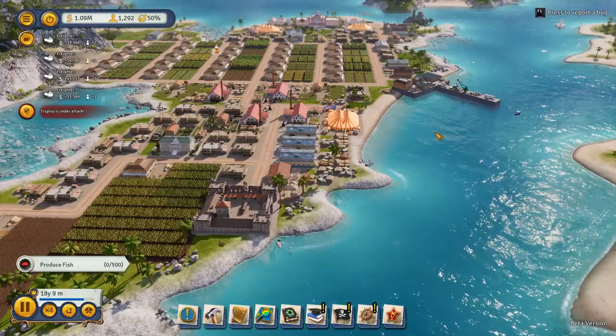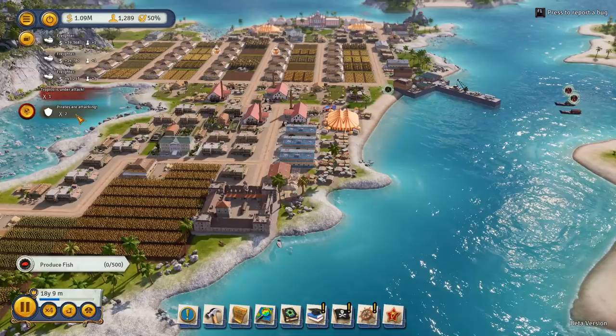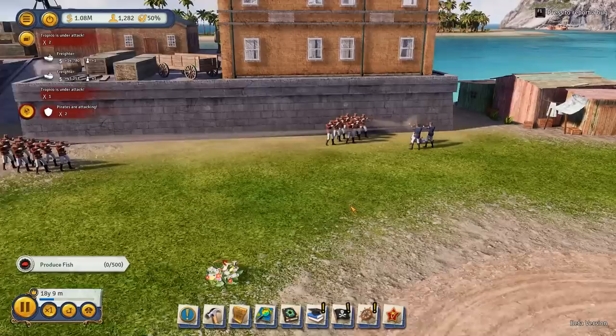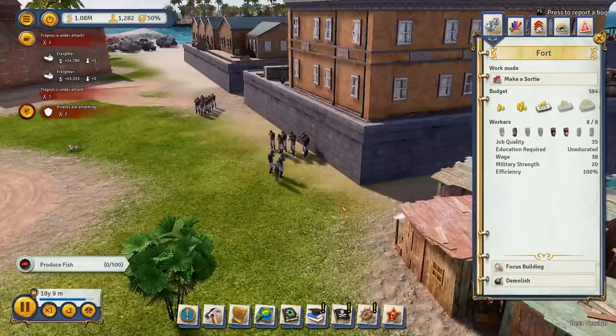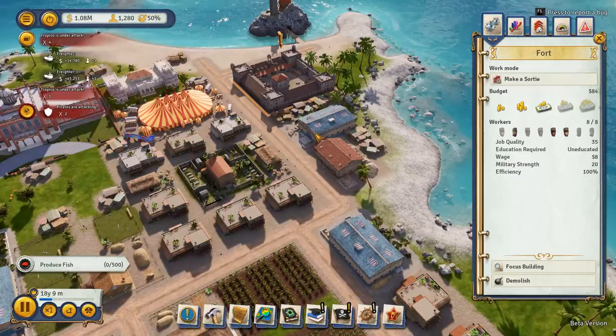Oh, here we go. About time! Our guys are on the move - Tropico is under attack, pirates are attacking! Here come the pirates. We'll slow it down to one time speed. They've engaged them at the docks. We've got two lots of pirates - they don't really look like pirates, they look like redcoats. Our poor guys are getting their asses kicked. But that's okay - it is only two troops of pirates, so it is kind of pathetic.